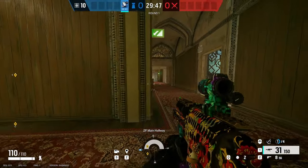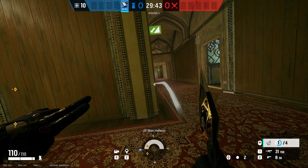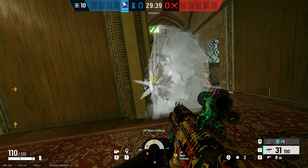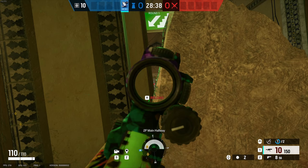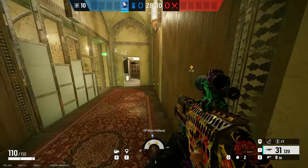So when you get over here, what you're going to want to do is get your Kiba and place it around right here. When you have that, you have a little angle here that you can use to get some easy kills, as long as you can use your shots.